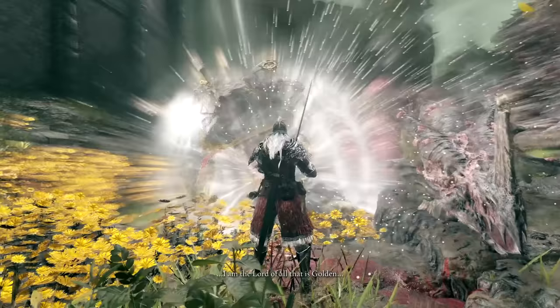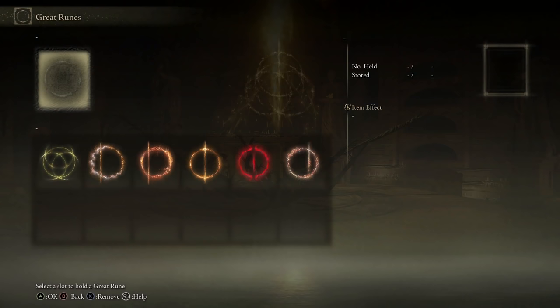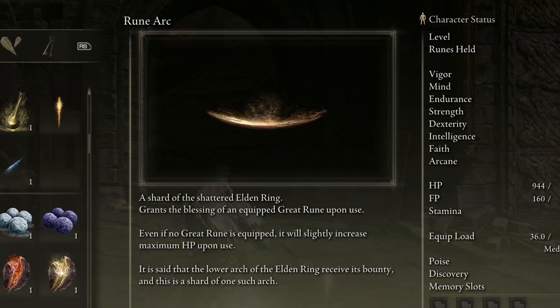In addition to receiving a remembrance, defeating a Shardbearer will also grant you a Great Rune. Once acquired, you have to go to its corresponding Divine Tower and activate that Great Rune. After doing this, you can equip a Great Rune at a Site of Lost Grace, with your equipped Rune appearing in the top left of your screen. These Great Runes bestow powerful effects upon your character, though equipping the Rune doesn't apply its effects — instead, you'll have to consume a Rune Arc.